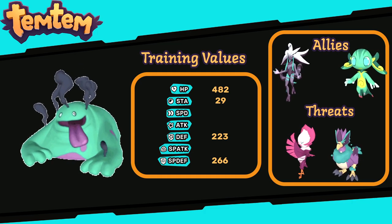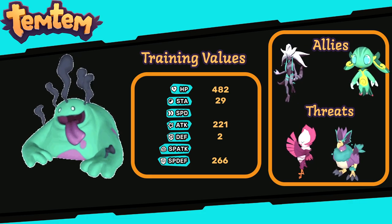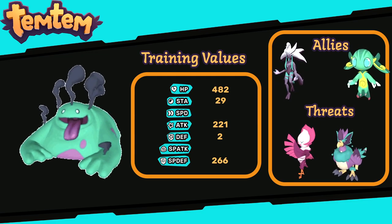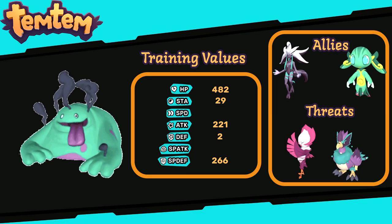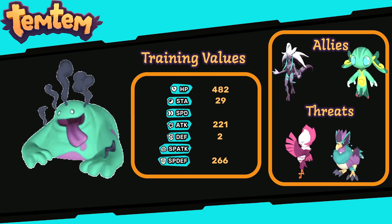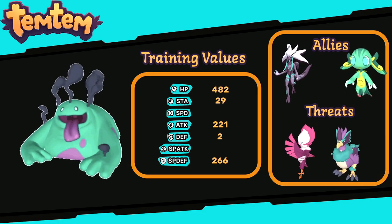Another spread I would recommend is 221 Attack, 2 Defense, and 266 Special Defense, with the Stamina and HP staying the same. This basically allows you to two-hit KO the Nagai when it is in the opponent's team.